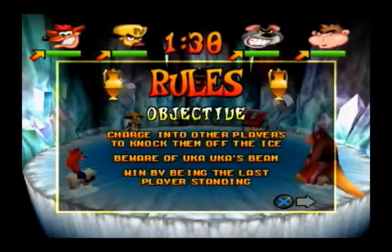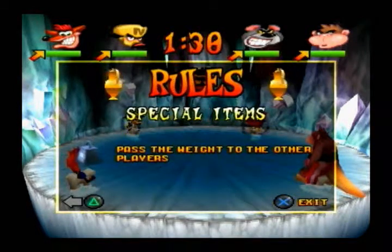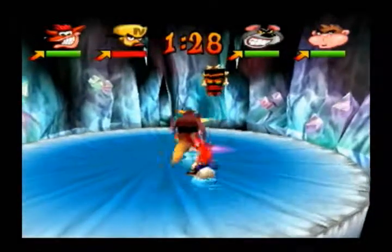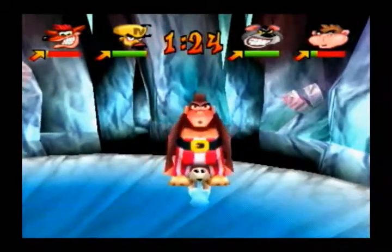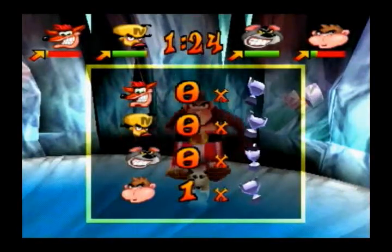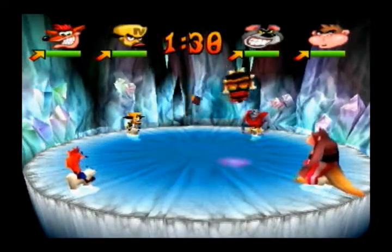The thing here is instead of a holoprojector robot, Uka Uka actually appears and will give you different things. He will give you a weight. You can see here: beware of Uka Uka's beam. The only things Uka Uka will give you are a weight, he will also freeze you, turn you into a snowball, or shrink you. Being frozen does not last for very long, so you want to capitalize on it if you can. I believe it takes three to four seconds for them to unfreeze.